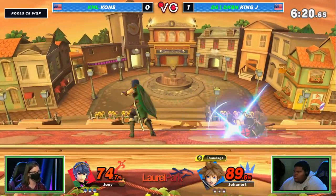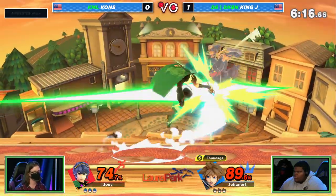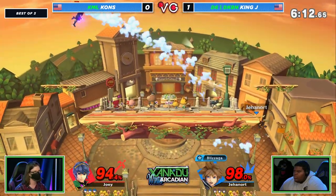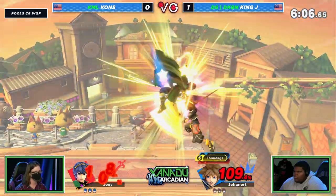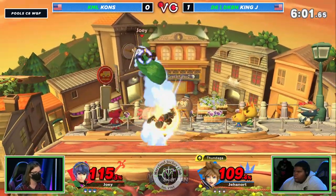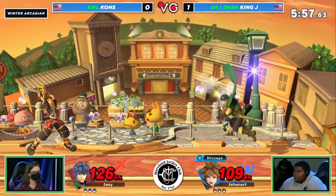This gives the most even start we've seen so far in the set — both these players just going back and forth, getting a lot more comfortable with each other's neutral and really having to work a lot harder to find these openings. But there it is again, this time looking for a bit of an early one on Town and City — it's probably not going to kill especially this early, but it's just damage and gets them off the ledge. More insurance to protect yourself. That's what Sora does in a nutshell — he creates effortless pressure as he's getting back, saying you can try, but I'm just going to hit you if you try.